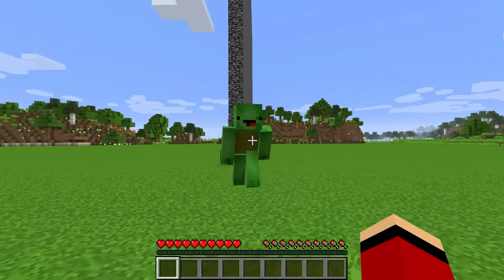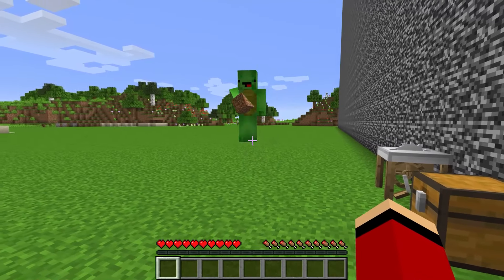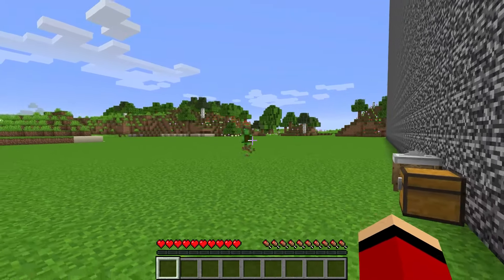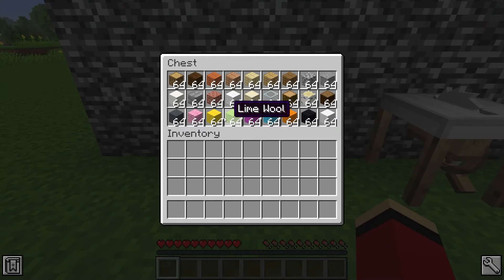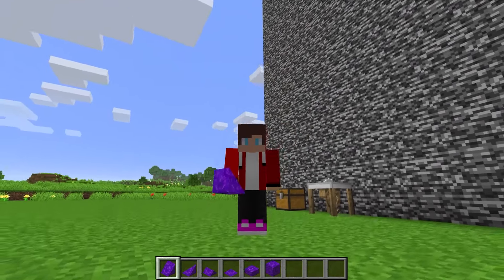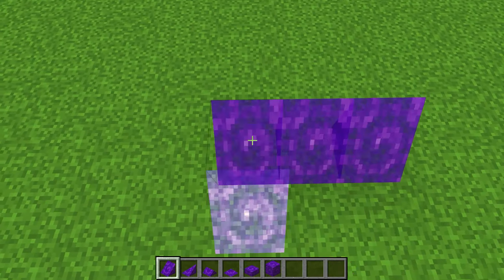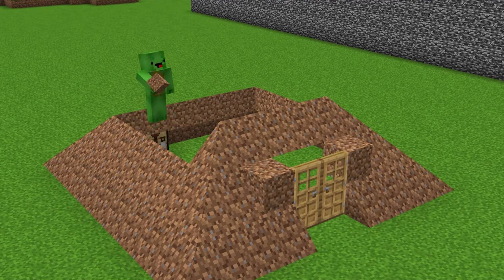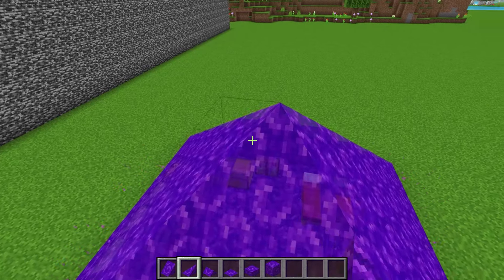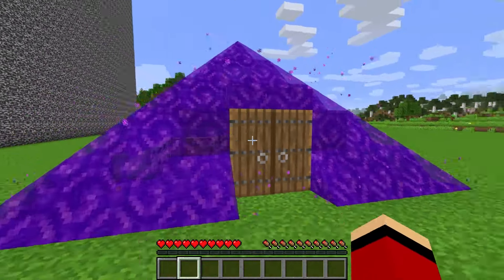This is where we will build. Each of us is on different sides of this big wall. The blocks for construction have already been prepared and are in the chest. We are ready to start building. Whichever of us builds a better triangular-shaped house wins. I'm going to build a house using portal blocks - just imagine how cool such a house would look. I think I'm building a very cool house. I can't wait to see what it will be like in the end. My pyramid-shaped portal house is ready - just look at how awesome it looks. I knew I had chosen portal blocks for a reason.